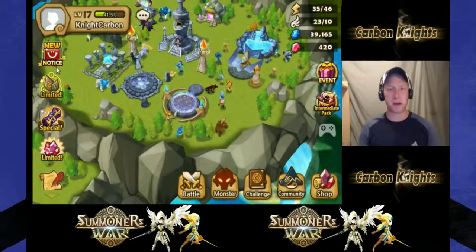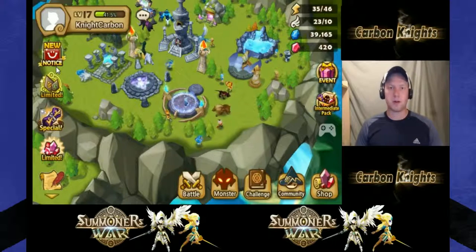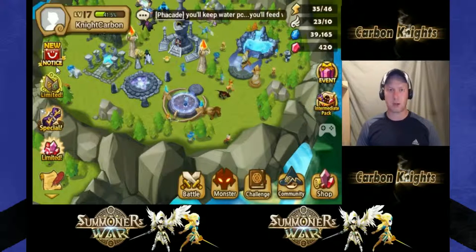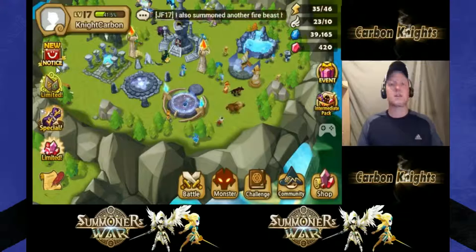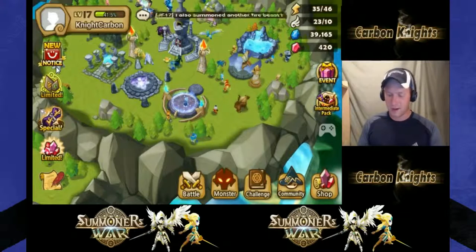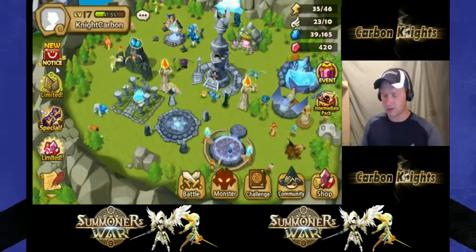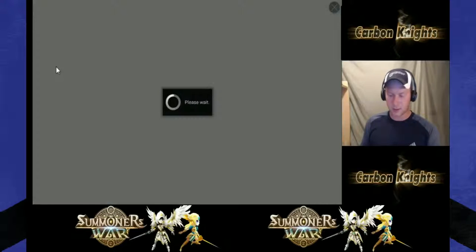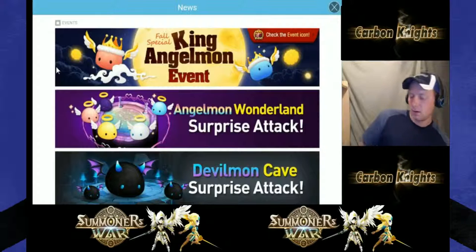Every once in a while you'll see a Devilmon pack - I think they're $50. You do get some crystals and other stuff in the pack, but $50 is a lot - live within your means, I recommend don't just throw money at this game. The other way to get Devilmon is through events. Com2uS sometimes gives us a Devilmon secret dungeon. Today is September 27th and there's a Devilmon cave open for three days during this event.